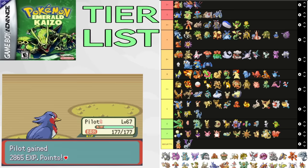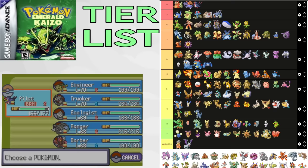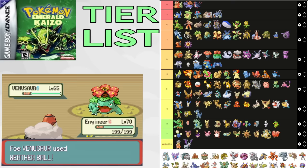Nidoking is a beast for Flannery split and Magma Hideout — one of the best Pokemon. It's great for mid-game, a fantastic pivot for Tate/Liza, and gets a bunch of cool moves. Also great for Flannery, putting it in B+. Nidoqueen is a worse version of Nidoking — it doesn't get Head Smash and has less attack. It's still pretty good, though not getting Rock coverage kind of sucks, and it's available way later after Flannery unlike Nidoking. C+.